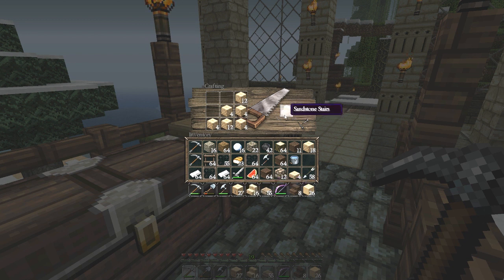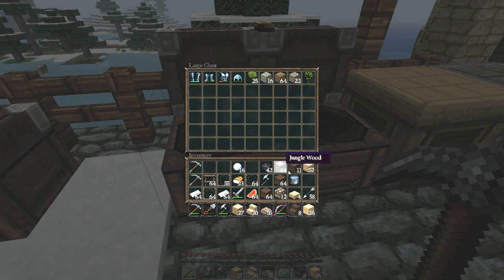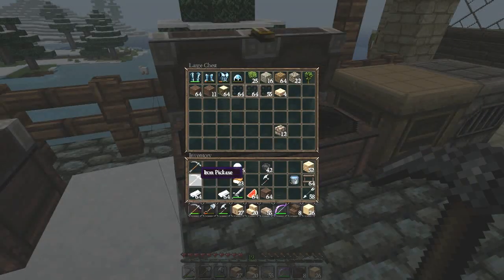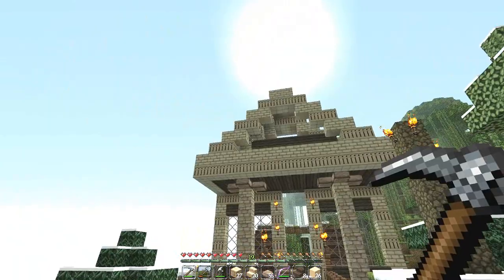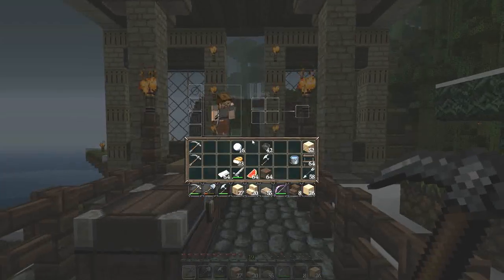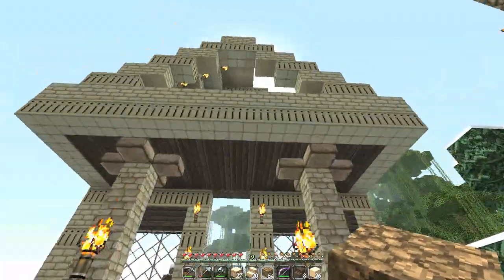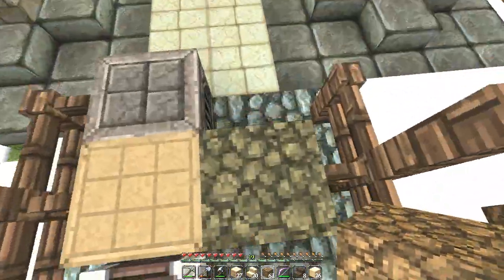I'm going to head up to the roof to see if we can finish it off. I brought a whole bunch of glass and some ladders. I went back to the Molehole to get some more iron — I need to make a couple more tools. What I'm trying to do here is keep a gap between sections, because that's kind of a Roman style. I'm just going to finish that off. It is looking so sweet, and I'm having so much fun crafting the Lakeside Villa.